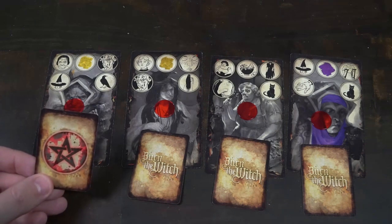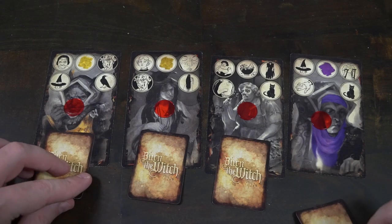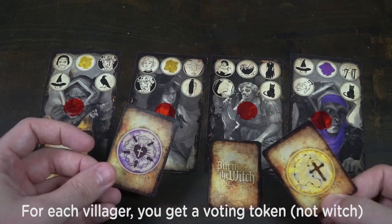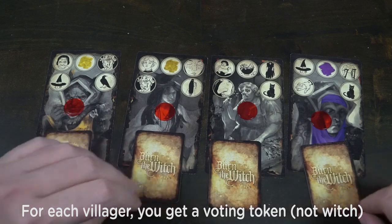Each of the characters are also going to get a unique role that's face down underneath their character cards, and for each witch you have you're going to get a voting token — meaning if you only have 3 witches, 3 voting tokens, and so on and so forth. The rest of the witch and role cards and votes you will not need. There's also a timer for when certain events happen throughout the game. Once each player has their characters, roles, and voting tokens, the game is basically ready to begin.